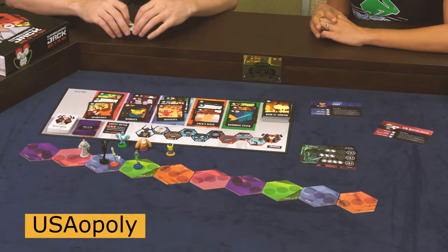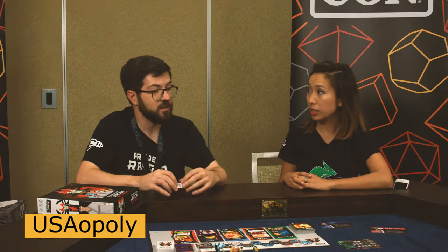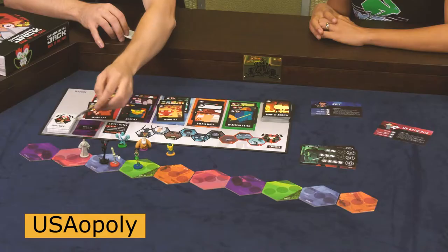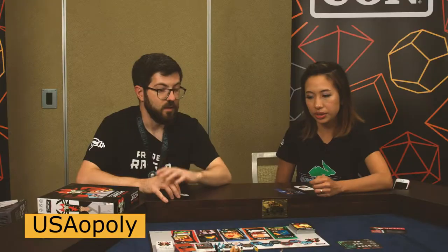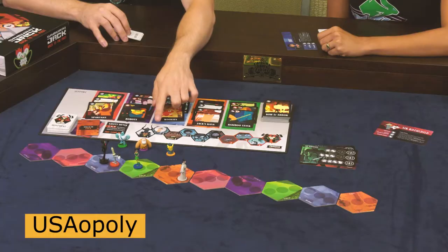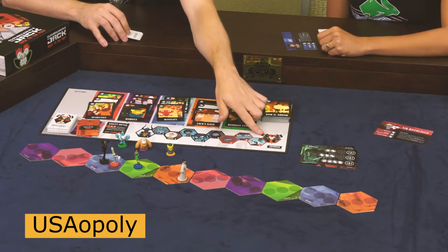We all want to help Jack out on his quest and keep him sane. If you're familiar with the story, Jack struggles with his sanity in this season. Jack will move first — we reveal one of these movement cards, and if none of us move to the orange space to be with Jack, his sanity token moves up one on his path. If his sanity token reaches the end, we all lose the game.